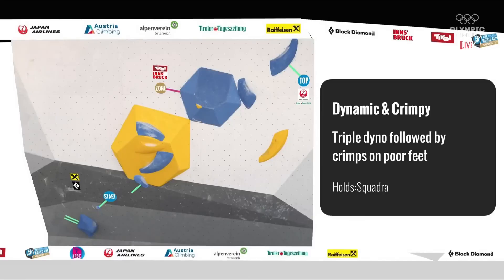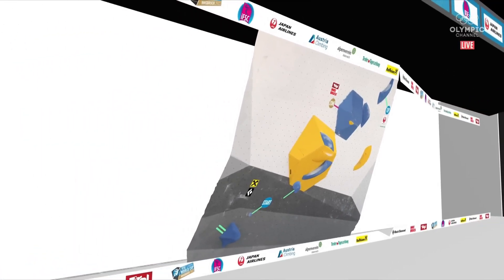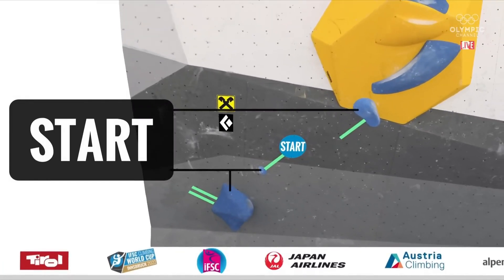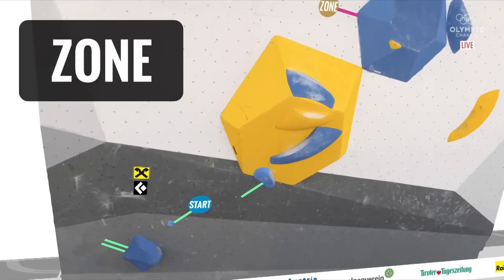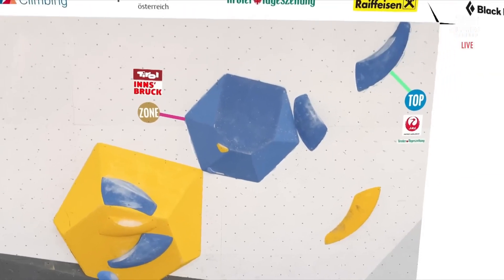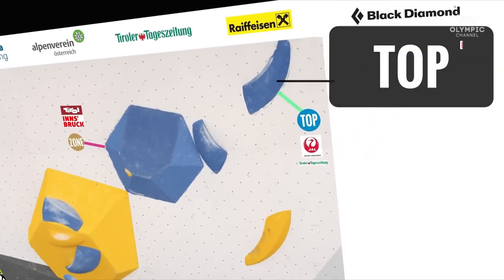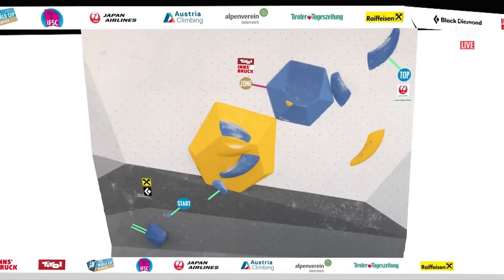That is boulder number two in the background. So you start off with this coordination triple dyno — you stop in the middle on that blue curved hold on the dual-textured giant yellow volume. There's the start, and there the jump begins. You fling yourself to the right: one, two, three — paddling upwards towards that hold. Next one is crimpy on the zone — there are two crimps and they're pretty vicious. Dropping down next, and then another swing for the top. That is boulder number two.